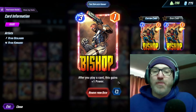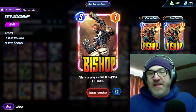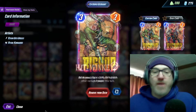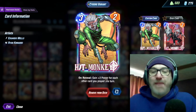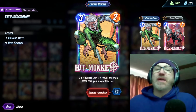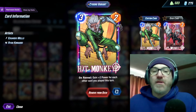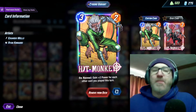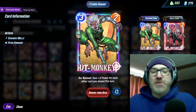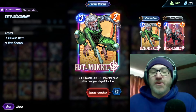We're running Bishop — after you play a card, he gains plus one power. This is a deck that likes to spam out cards, so Bishop can get pretty big. We are running Hitmonkey — on reveal, gain plus two power for each other card you play this turn. Ideally you want to play him on turn six. You want Sarah on five, Hitmonkey on six. But if you know you're not going to get Sarah, sometimes you might have to play Hitmonkey on five with a Mysterio — Mysterio-Hitmonkey is a good combo.